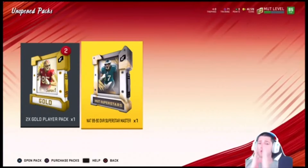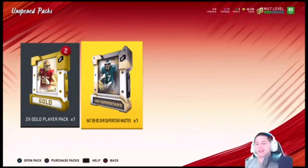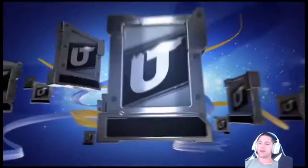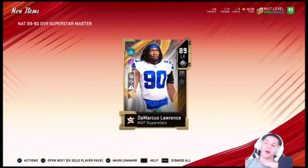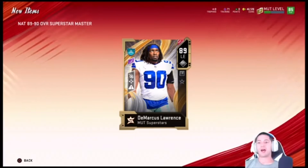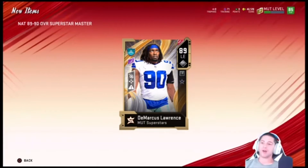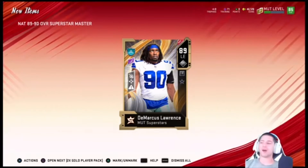Alright, let's go! That's an 89-90 overall Superstar Master. Come on baby... DeMarcus Lawrence. Definitely not who we wanted, but that is a good pull. Left end, 89 overall — I know he's a beast. We can definitely use him. We didn't totally strike out.